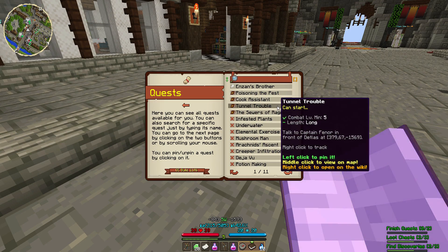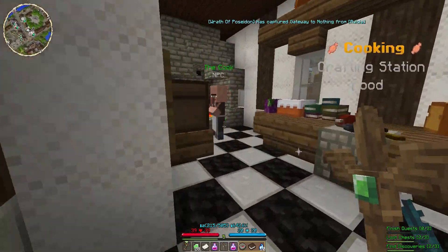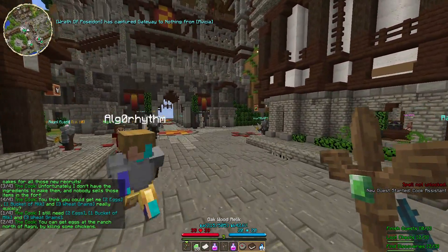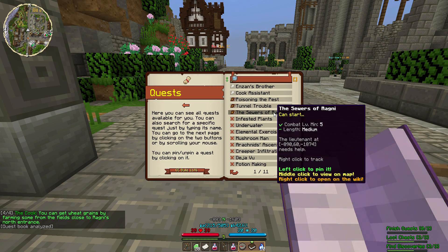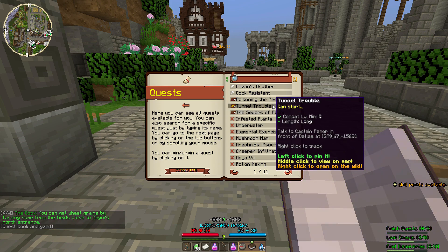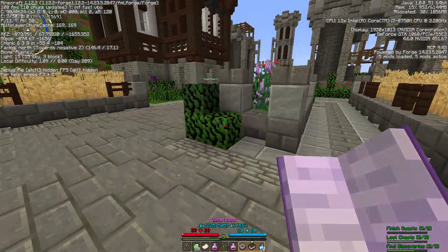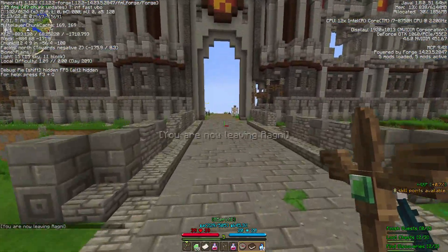Cook's Assistant, Tunnel Trouble, and Sewers of Rogni. Cook's Assistant is right here — I need two eggs, one bucket of milk, and three wheat grains. Poisoning the Pest is nearby. Sewers of Rogni, I think I know where that is. And Tunnel Trouble — I don't think I know where this one is. Tunnel Trouble looks like it's actually kind of far away. Oh, is that the one in Niv'la Forest down there? Yeah, I see the beacon. So I'll go do that one after I do Enzan's quest.